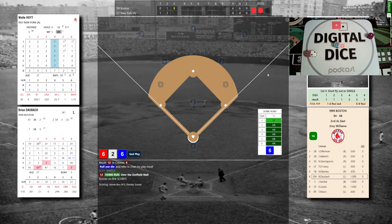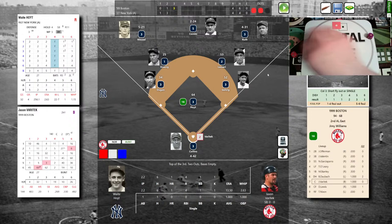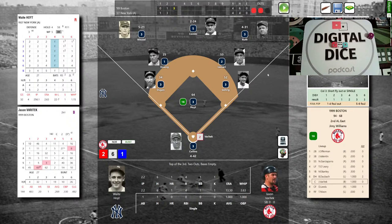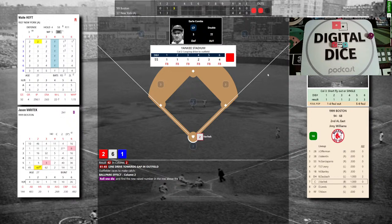A two-run blast by Daubach — to the moon, Alice, to the moon! Stanley and Daubach touch them all; we stand 4-4 in the Bronx. Jason Varitek steps to the plate — 1 for 1 with a single. Hoyt deals: 2-6-1, tough pitch, that ball's hit to Combs — he makes a diving catch in center! A great diving catch preventing any further damage. We go to the bottom of the third, knotted at 4. We've got a slugfest in the Bronx.